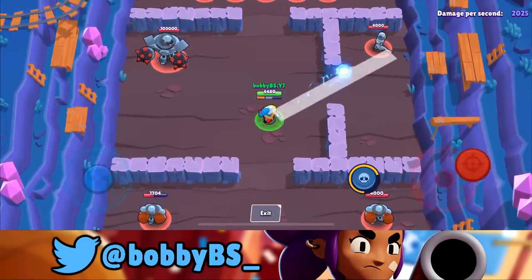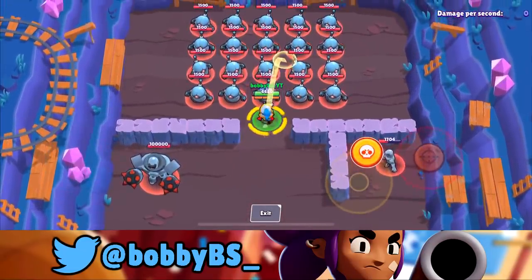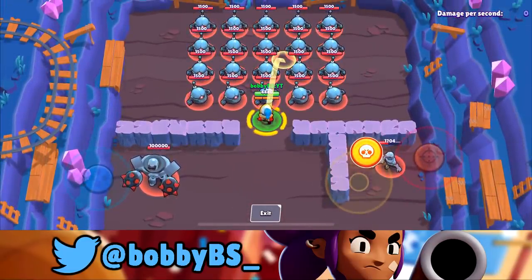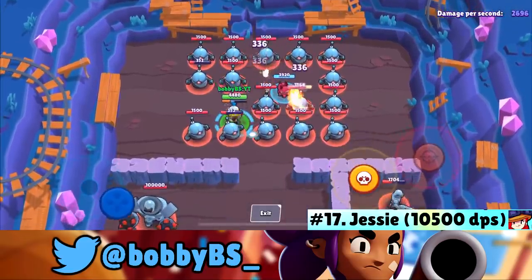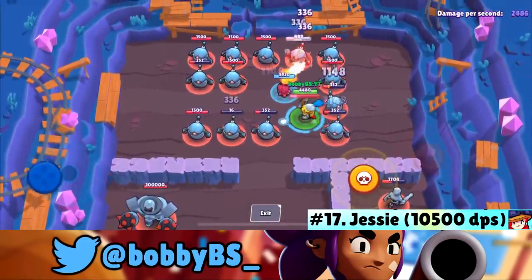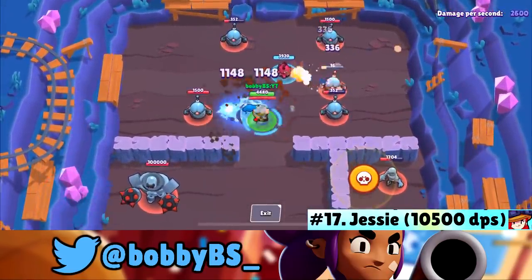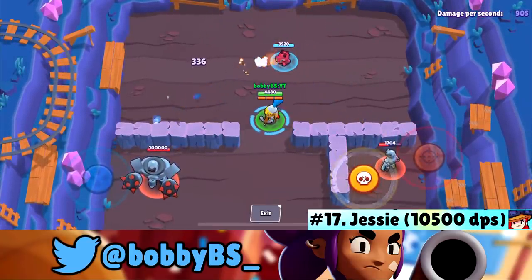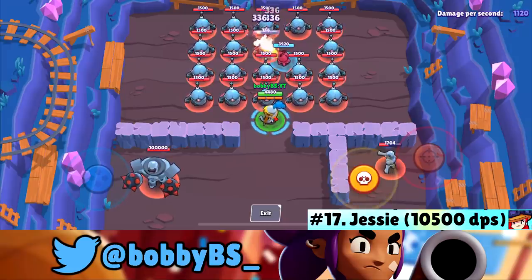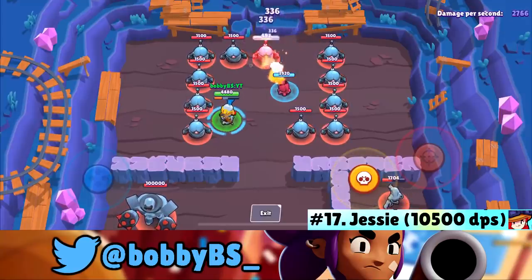Coming in at number 17 we got Jesse. You throw a turret then start spraying. Jesse can do a little bit above 10,000 damage per second — it's tough to execute perfectly. It's interesting that most common brawlers actually do a lot of damage. Jesse is ranked number 17 out of the 24 brawlers.